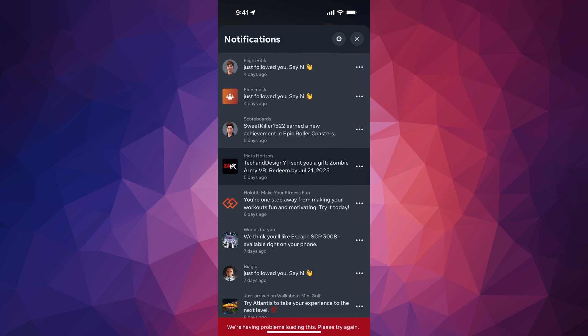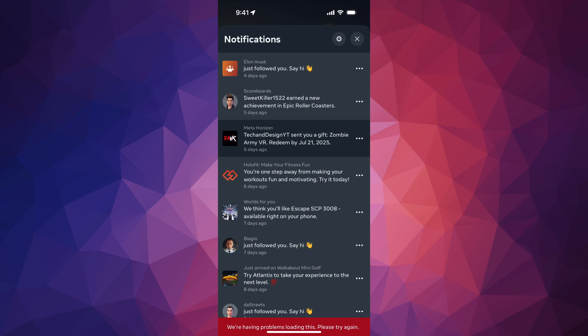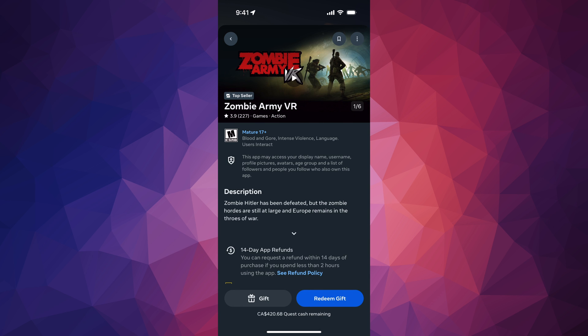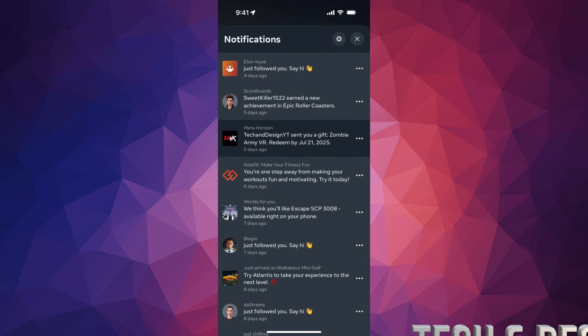This one was five days ago, so that's why I had to scroll down, but right here it says Meta Horizon sent you a gift. To redeem that, all you do is tap on it — it'll take you to the game — and then on the bottom right it says Redeem Gift. You can just redeem it. That's one way. I'm going to teach you all the ways.